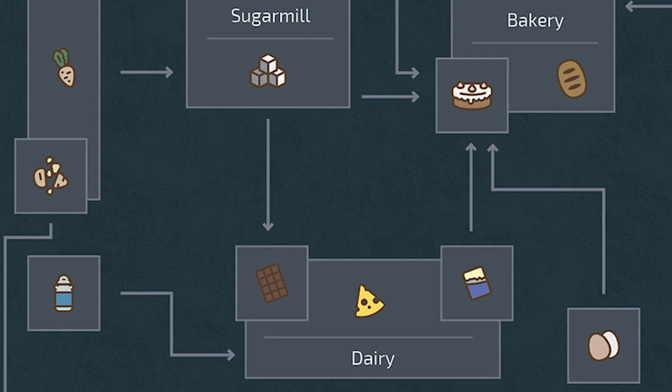Chocolate and cheese are at the end of the line and can be sold as finished goods, meanwhile butter can either be sold or moved further down the production line to the bakery.